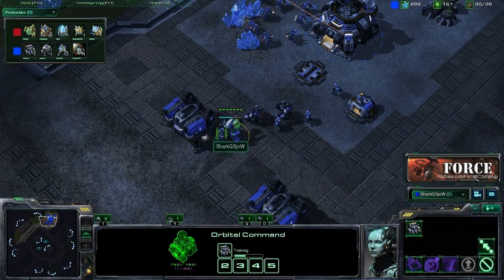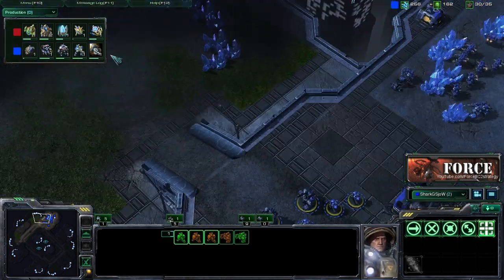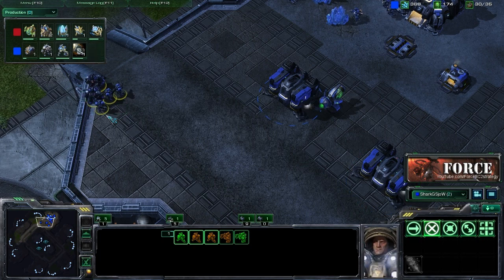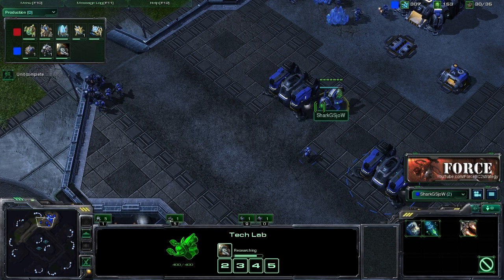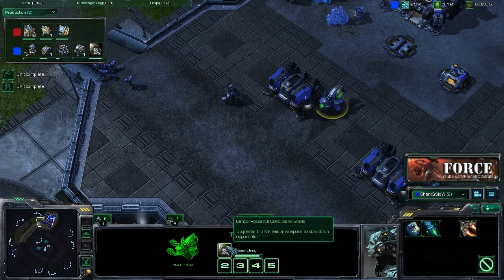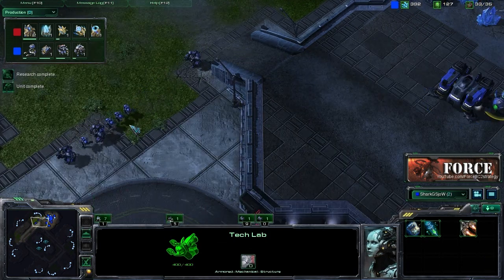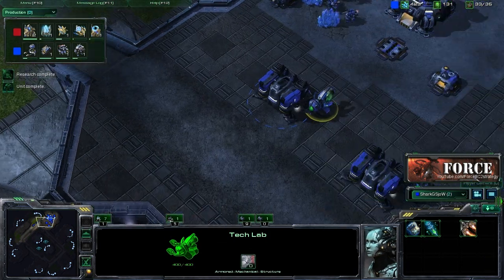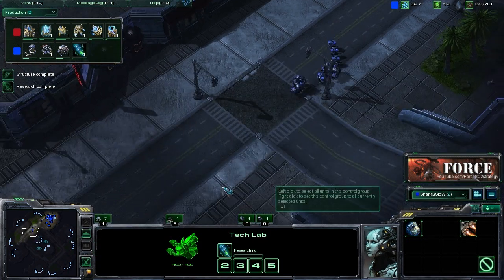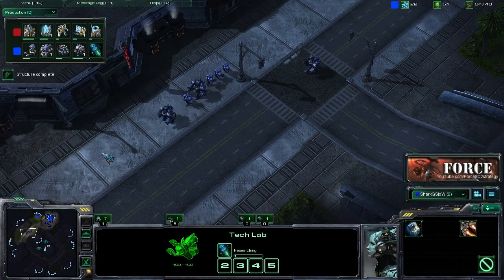What we're going to be looking to do is push out with this small task force early in the game and try to allow us to safely expand into our natural. We have a decent force at this point and we're going to be pushing out very shortly — basically waiting until that concussive shell is done. That concussive shell is going to allow us to kite their army very well, slow down units that come close to engage us, and then it's basically that move-shoot ability — move, shoot, move, shoot — that can be very strong. We're going to take a look at that and how to properly execute that as well.